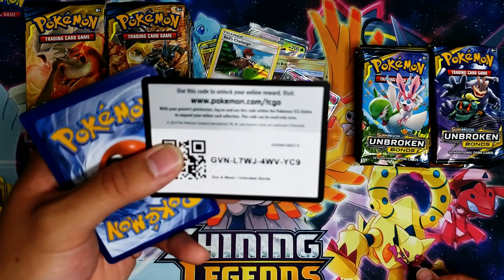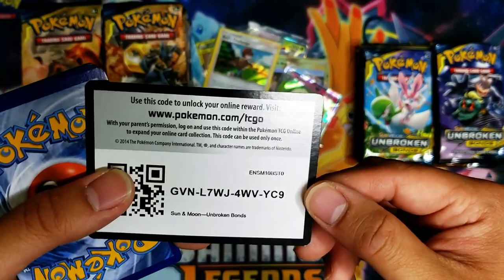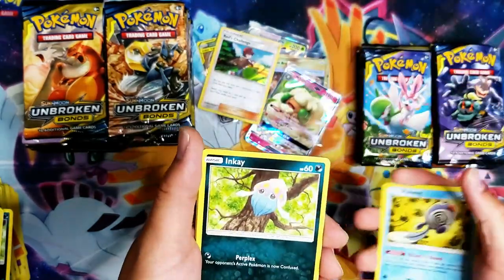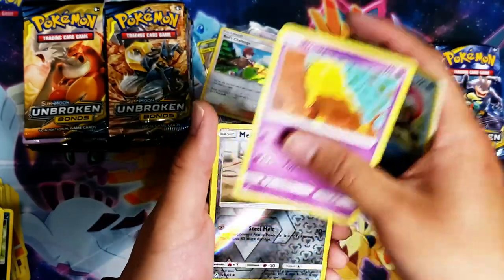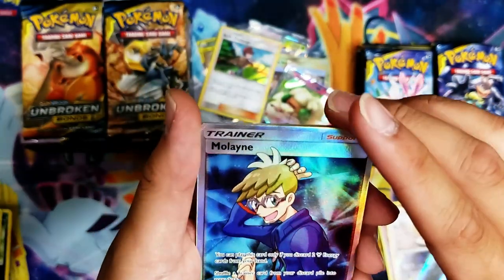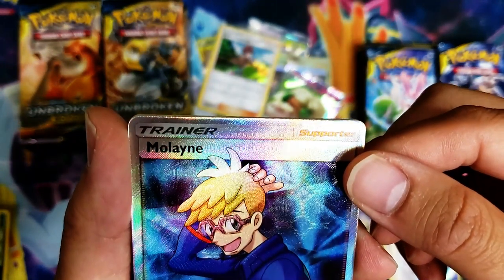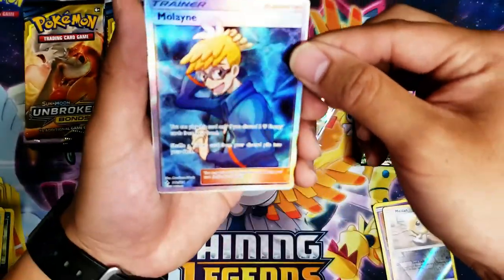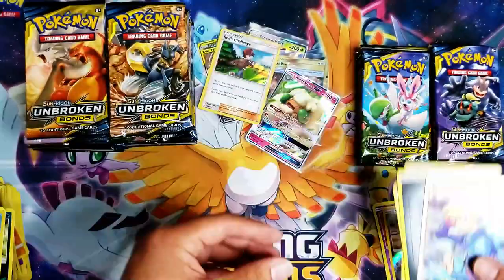Code card, TCG Online. Diglett, Poliwag, Inkay, Tentacool, Drowzee, Meltan — and this trainer, Melanie: you can play this card if you discard two Steel Energy cards from your hand, then shuffle a trainer card from your discard pile into your deck. That's pretty cool. Another Stealthy Hood — in the hood.